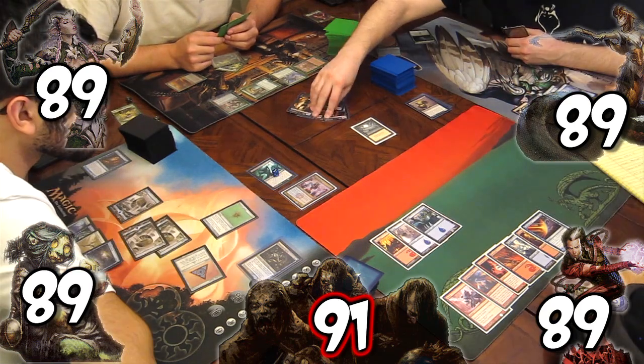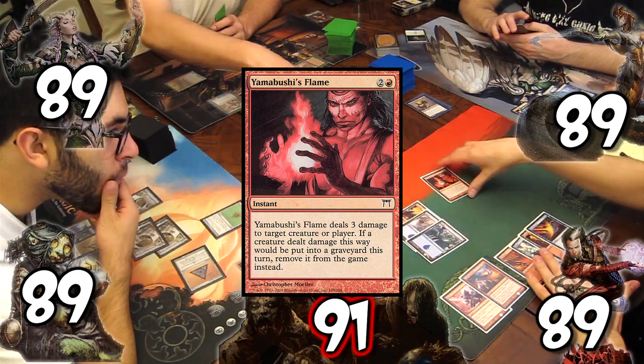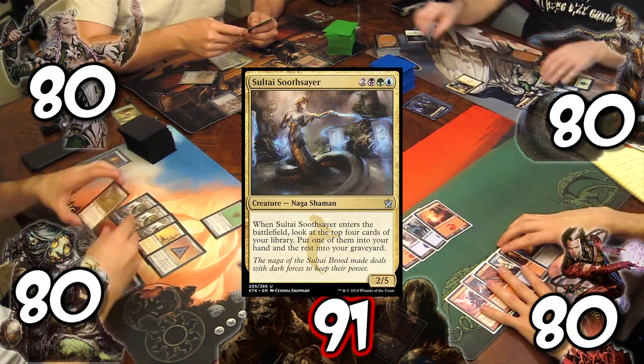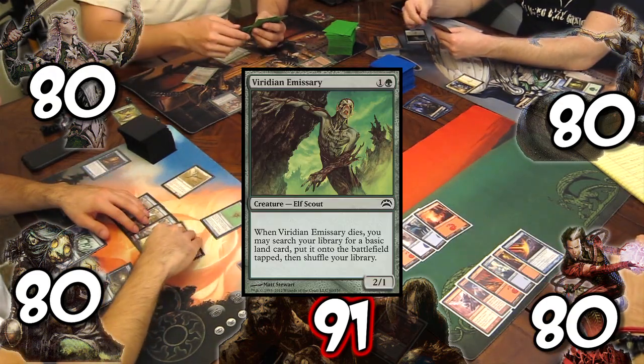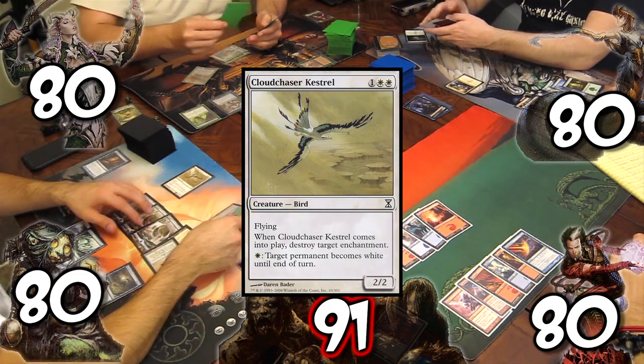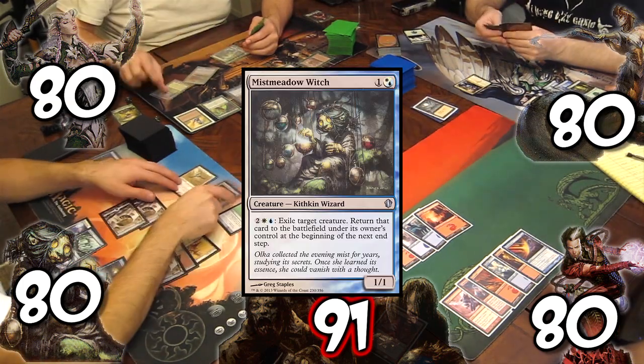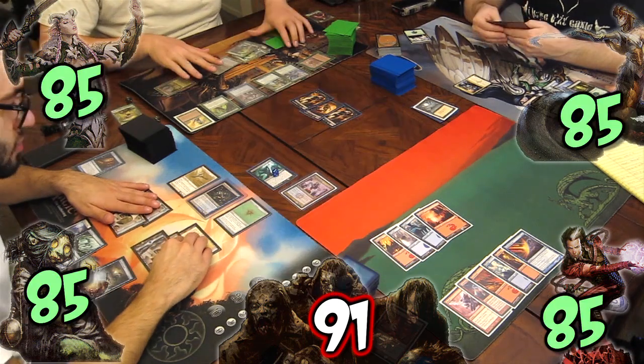When the zombies attack, Tristan casts Yamabushi's Flame, killing one of the zombies. Rob casts his commander. Kyle casts Elvish Archer and Viridian Emissary. Josh casts Cloud Chaser Kestrel, destroying the horde's Bad Moon, and casts the Mist Meadow Witch. The team gains 5 life for their turn.